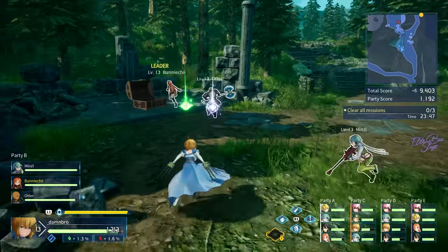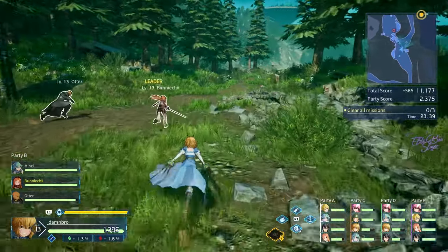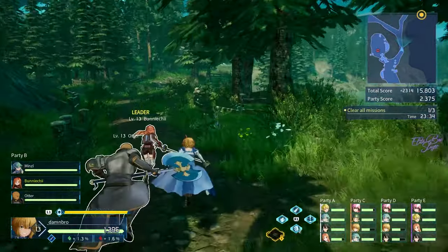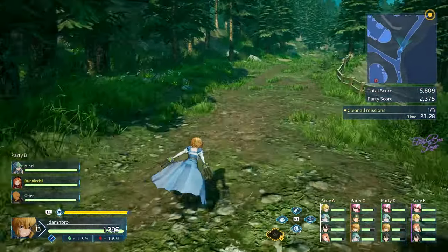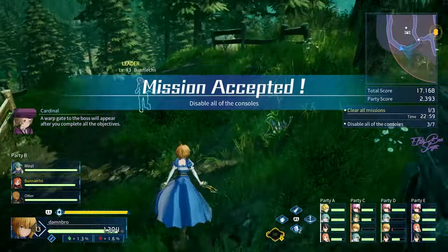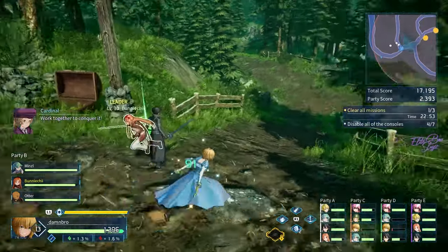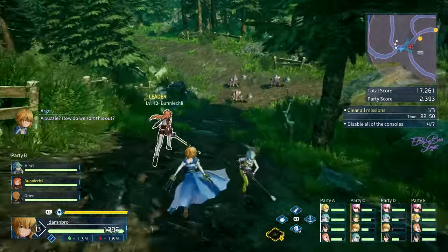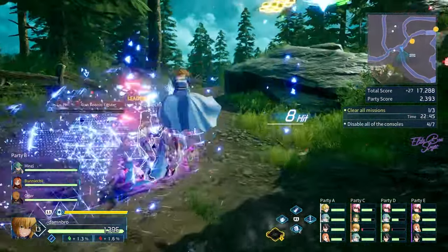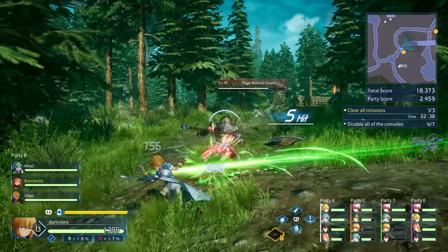I want an attack mod. Let's follow the yellow — well, orange — icon on the top right. Why is everyone dying? This game is easy. Look at the bottom right — party C is struggling. The rogue is dying — come on guys.